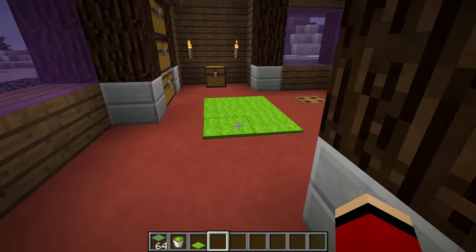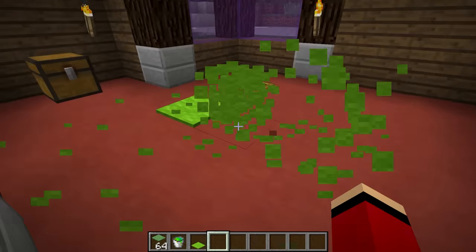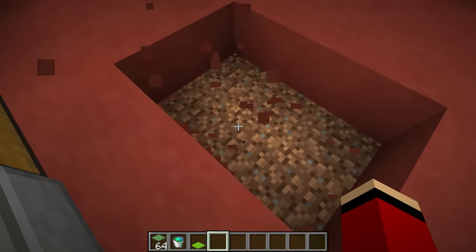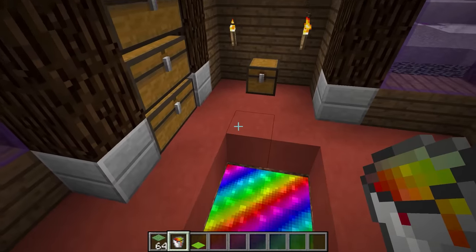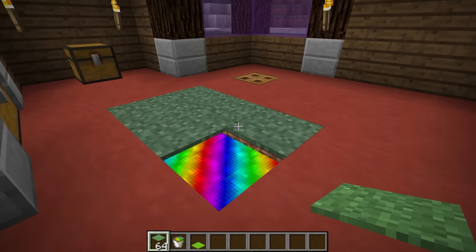Prank 2: The floor is magma. There's a carpet on the ground — that's going to be super useful for helping this prank succeed. First, we have to peel the carpet off. Then, underneath where the carpet used to be, we'll replace the floor with magma blocks. Now we just have to put the carpet back the way it was, and we're all done.